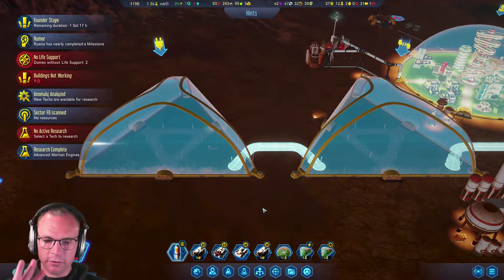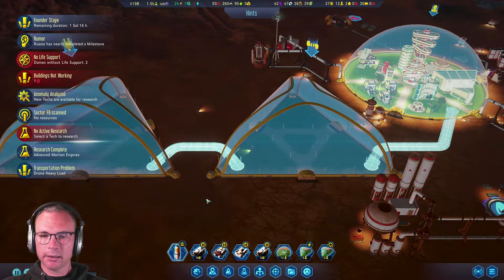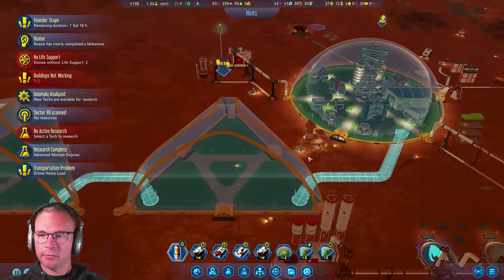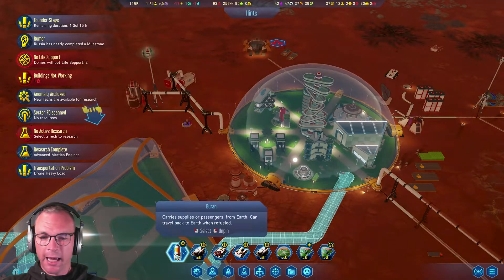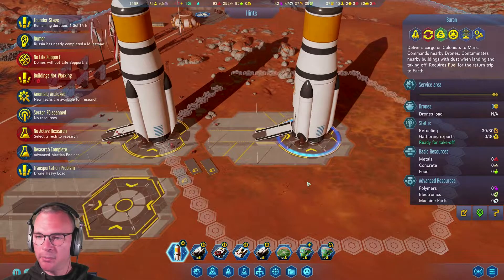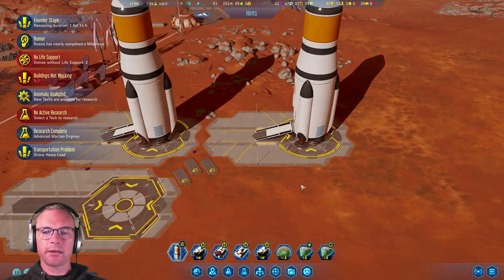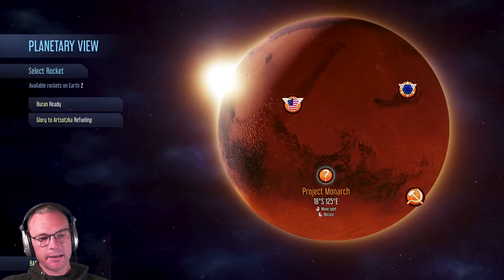Out of these two domes we'll get three big blocks. We can't put spires in these ones, so we're only going to get our water reclamation tower out of that one, but this will mean we can have three big residential zones. Maybe we'll be able to produce fuel - what can travel back to Earth when refueled? Buran is ready to go as well. Let's go to planetary view - Project Monarch, send an expedition. Buran ready to go, sent!